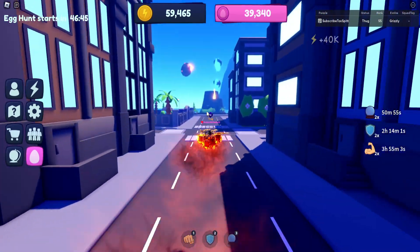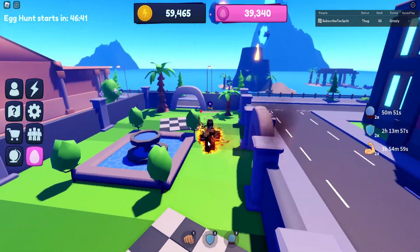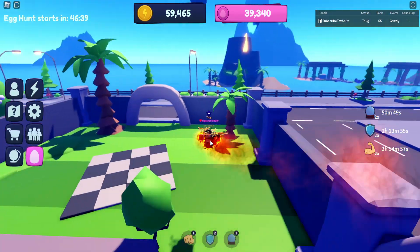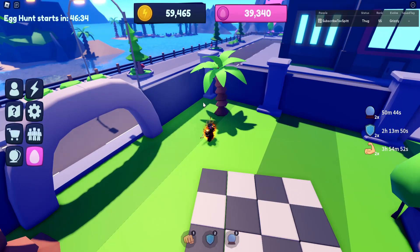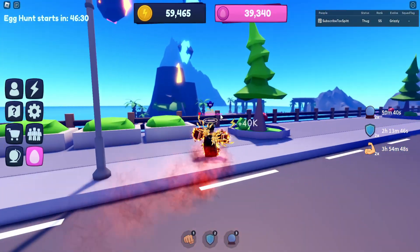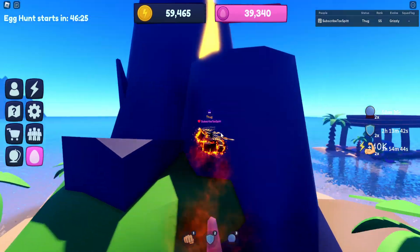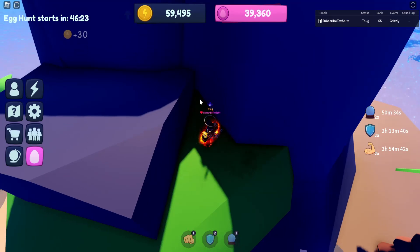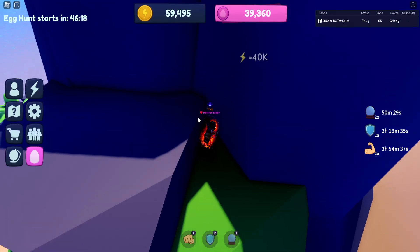The next two endurance eggs are simpler. From the factory walk toward the volcano area — you'll pass a little park with a fountain. The fifth endurance egg is in a corner in that area. The last endurance egg is on the volcano island and it's just sitting there, very easy to collect — nothing special, just grab it.